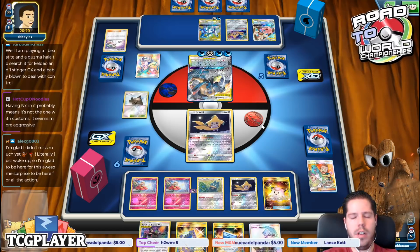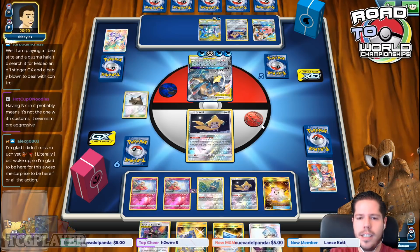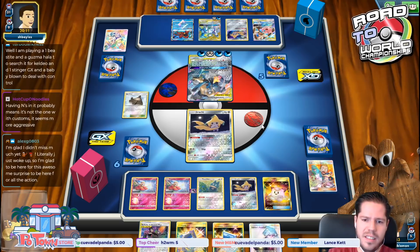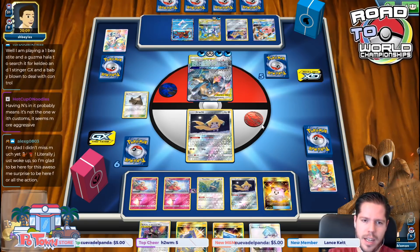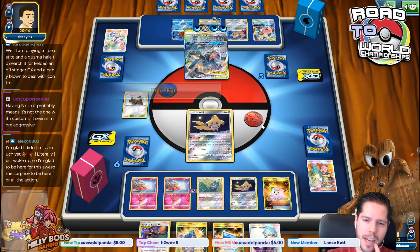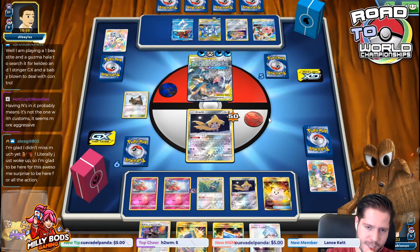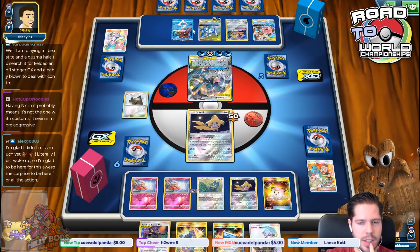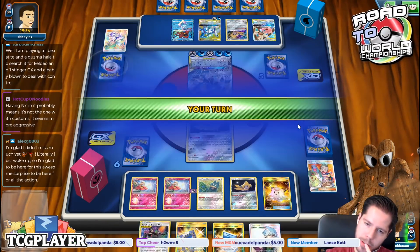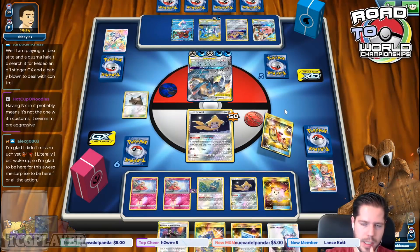We see the opponent's list. What tech card is my opponent playing? Volcanion and Cyrus — that's the anti-stall tech. That is some really good tech cards against us. I guess my opponent doesn't have infinite waters, but yikes. I'm fairly sure we're going to end up losing this one because of that.